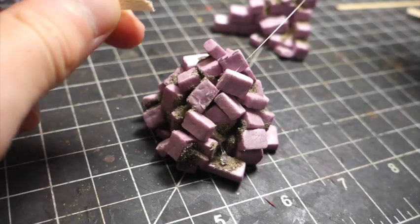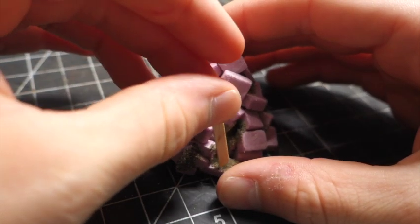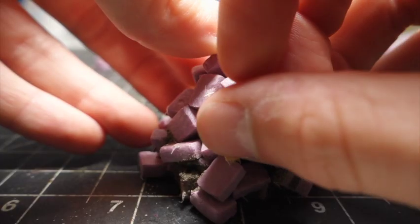The next day, I continued on with the project by adding some broken coffee stir sticks with nice jagged edges to simulate some wooden rubble.